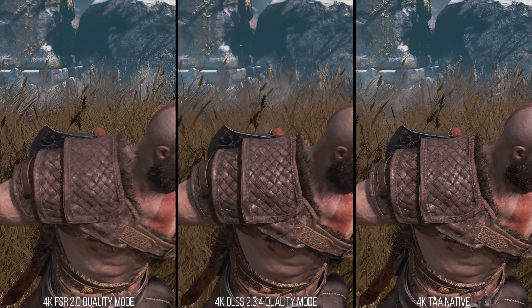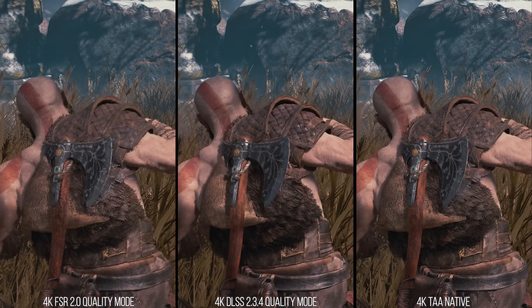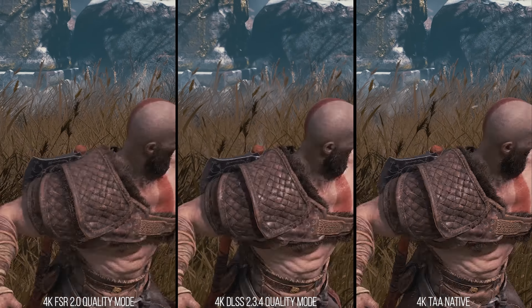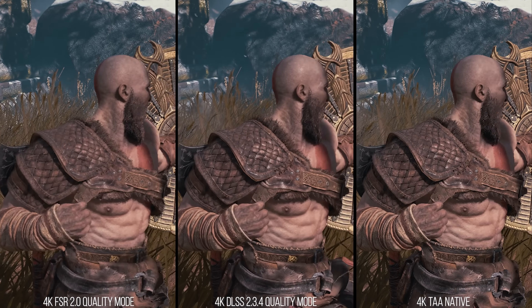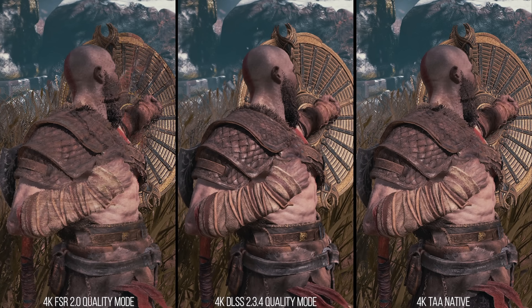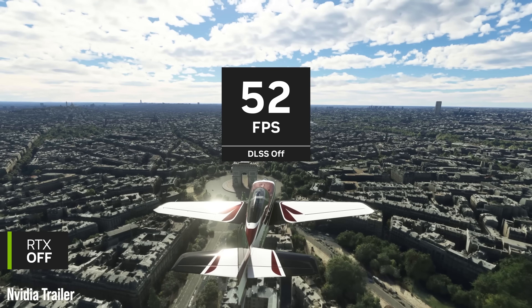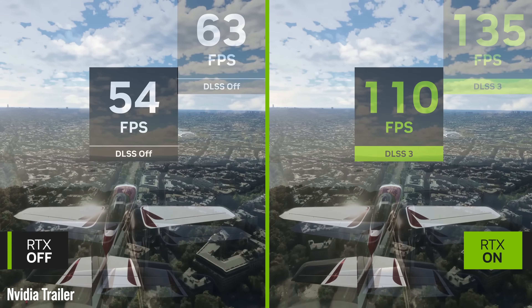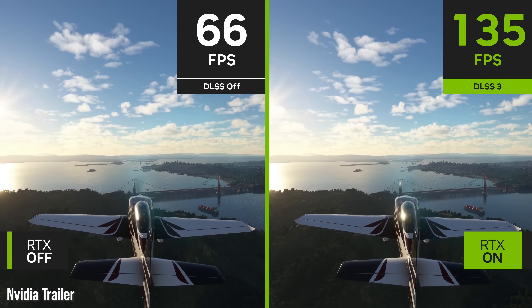After a shaky start, DLSS 1 evolved into DLSS 2, currently the best of the upscalers out there based on our exhaustive testing. Now, in concert with the Ada Lovelace architecture at the core of RTX 4000, we have the arrival of a new form of DLSS, augmenting the existing technology with frame generation — or frame amplification if you like. This is pioneering stuff from NVIDIA, so here's how we're going to be tackling it in this first contact video.